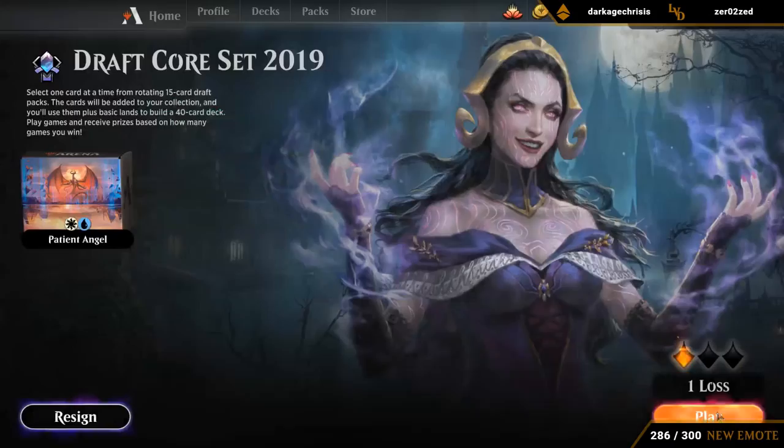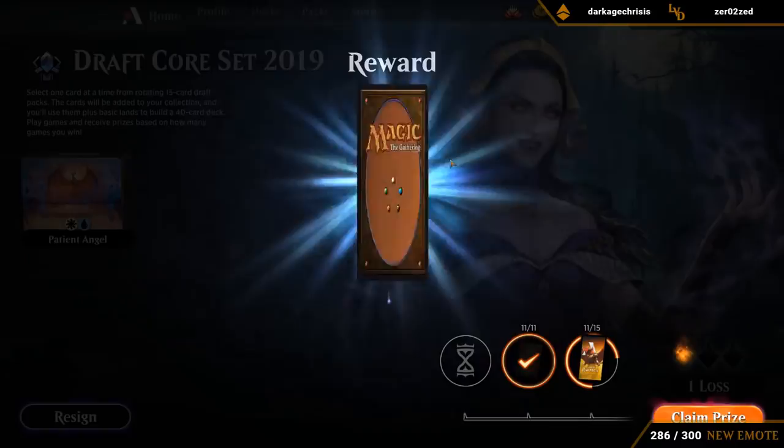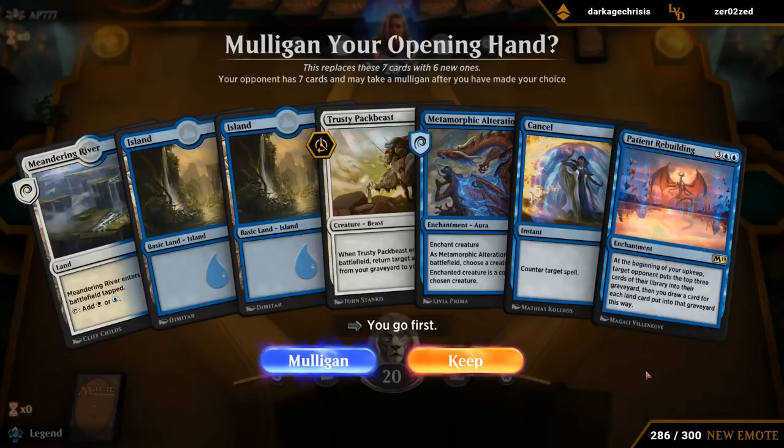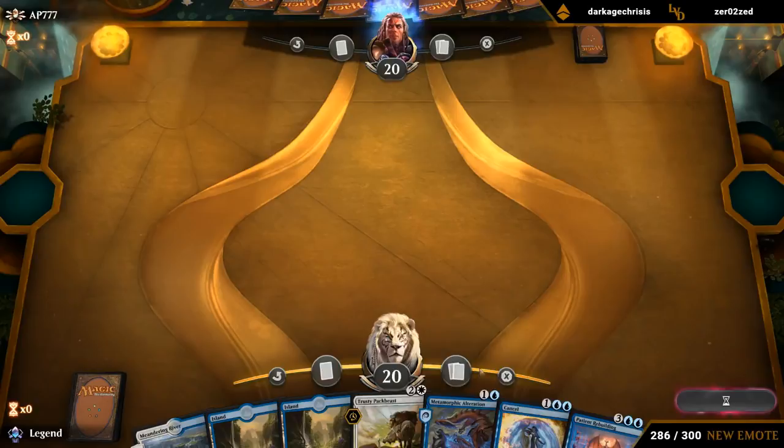We'll never know if our opponent had Arcadis in their deck. So we're 1-1. We've got our first Patient Rebuilding siding here. This hand is okay — got Pack Beast as an early blocker, Cancel as a counterspell, Alteration as a removal spell. Work our way up towards five mana for Rebuilding to take over the game. Tapping out for the Psychic Corrosion on turn three was definitely not without any risk. Another blue-white matchup.